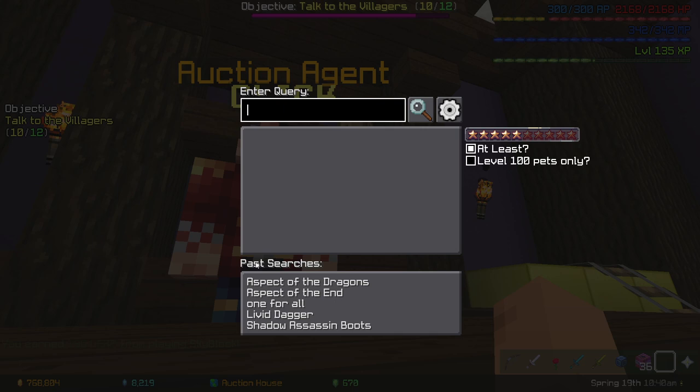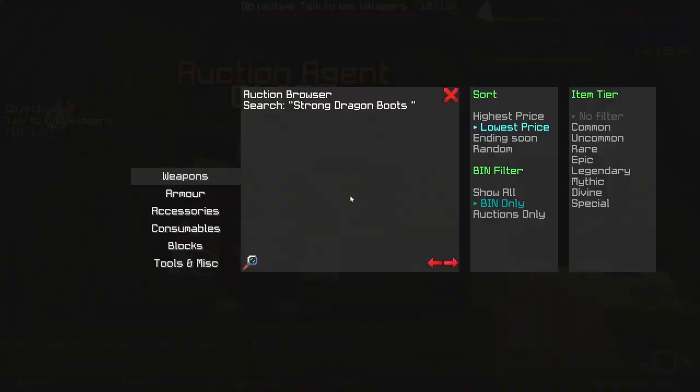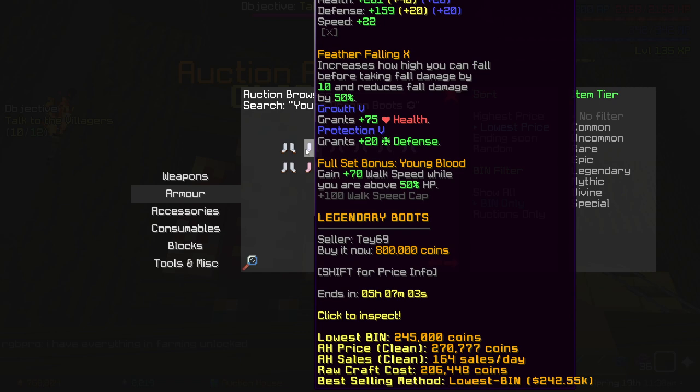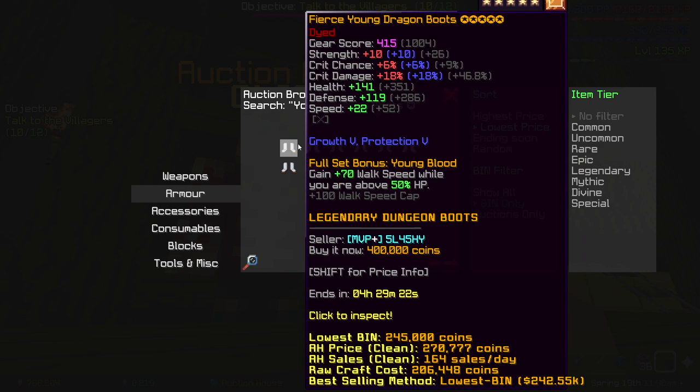I might go with another item. What about Strong Dragon Boots? Okay, so these are five star Young Dragon Boots. You see how this one is four hundred thousand and this one is eight hundred thousand — I could try selling this for like six hundred thousand. You see the big difference there? That's how you find good flips.